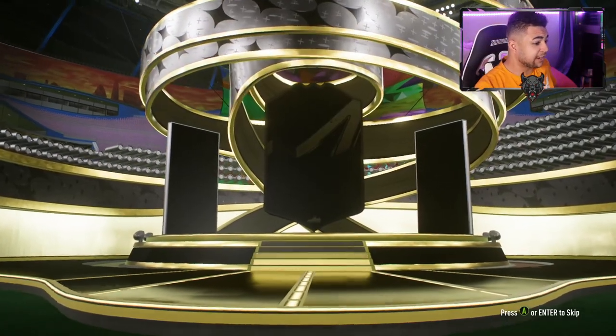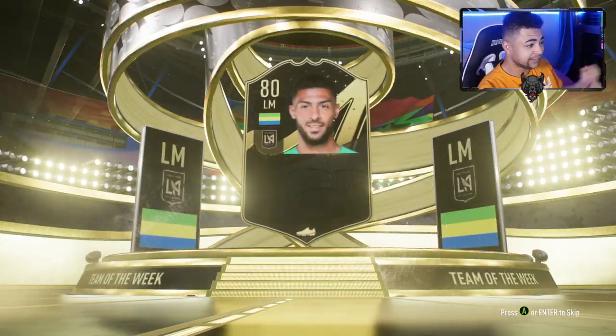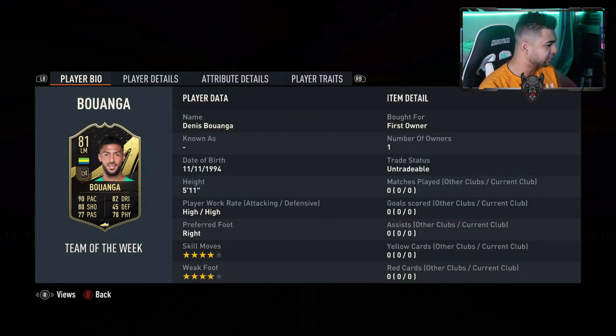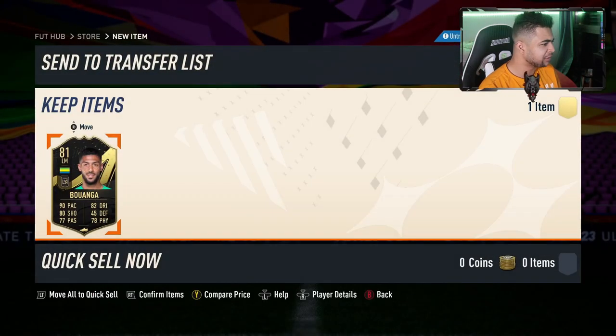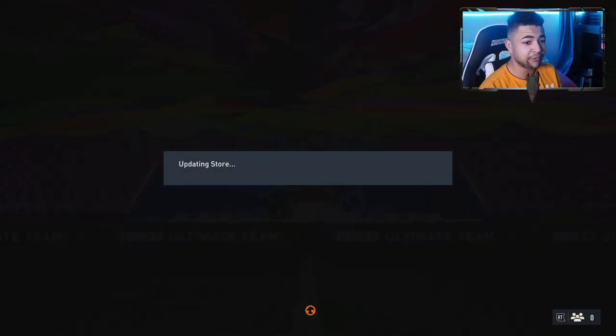It's an inform — not a walkout, not a board, but we'll take it. It's Biwanga. There's our special card — 90 pace, 80 shooting, 82 dribbling. Doesn't look too bad. I am going to quickly take a look at his in-game: four star, four star. High/high. Right mid, striker, left wing, as well as left mid. Man, that's a good card — actually a decent card, very versatile.